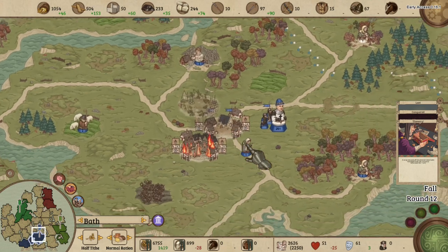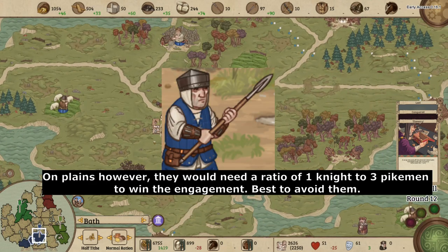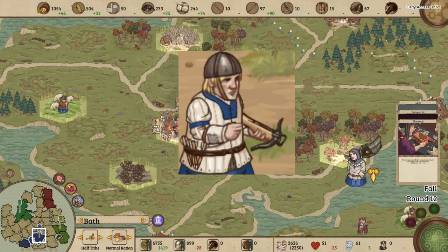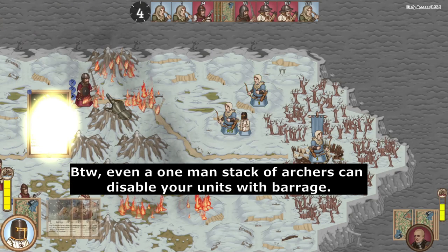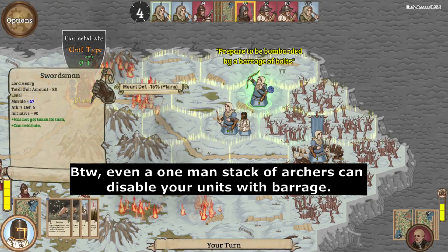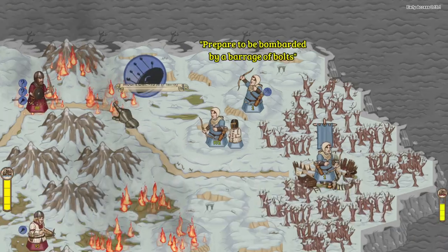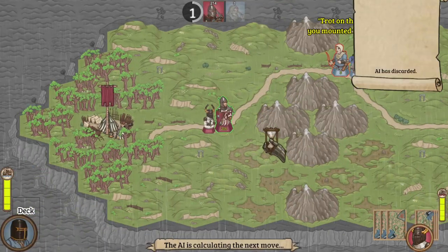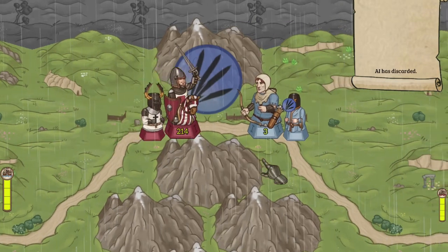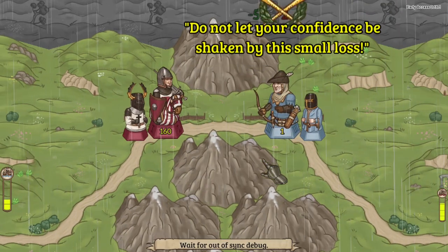Still, they're not without weakness. Pikemen can be a problem if they are on hills, forests or swamps. Crossbowmen can absolutely destroy them if the knights cannot be right beside said unit. Compared to other units, knights tend to be the favourite target of annoying cards like Bind, Barrage and others. Cards like stakes or traps can be a nasty surprise to a charging knight, since it takes out a percentage of your entire stack.